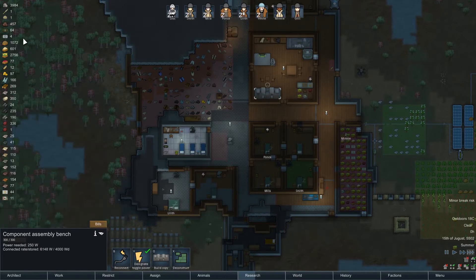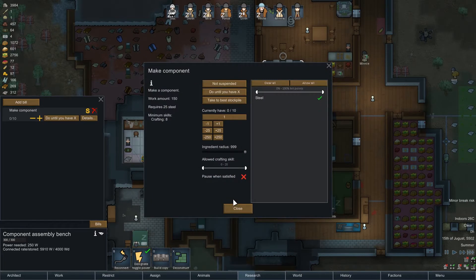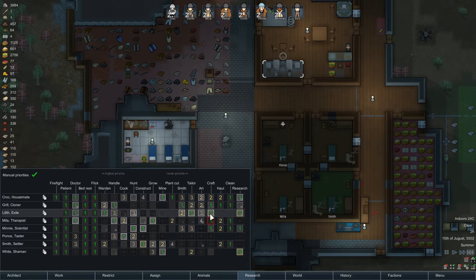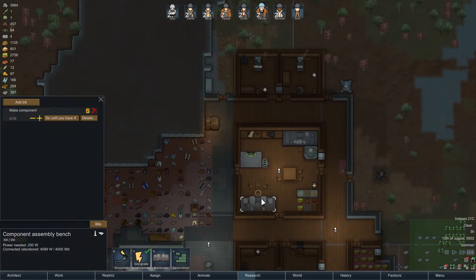Component assembly is not really progressing much. This requires steel and an 8 crafting skill, which basically just means Lilith. She does mostly tailoring, but I'm going to bump her down on tailoring a little bit and get her to do this crafting.